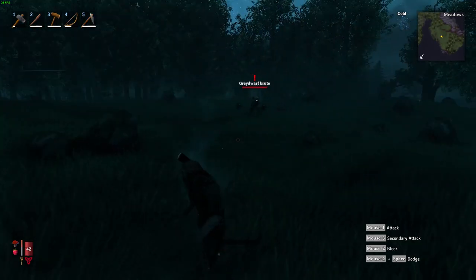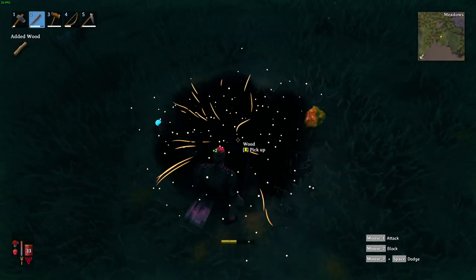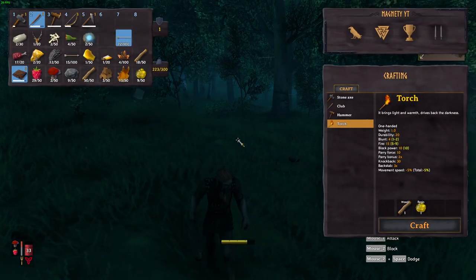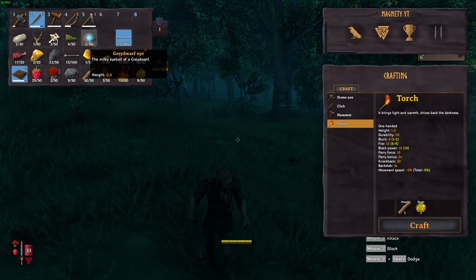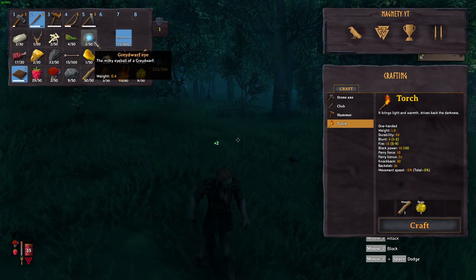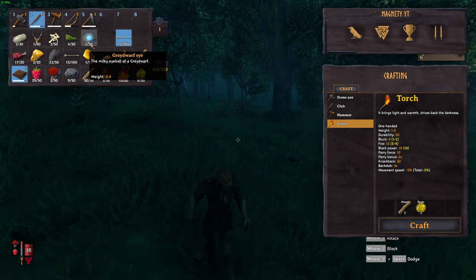This is what you get for exploring Valheim's Black Forest. If you do manage to kill them, especially the ones with stars, you do get gray dwarf eyes — I'm not sure if they can be crafted into anything, but it's pretty cool looking.